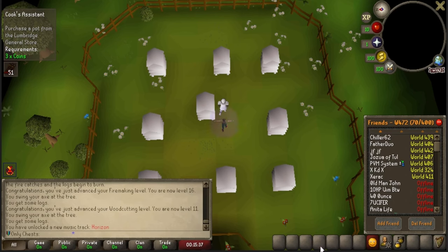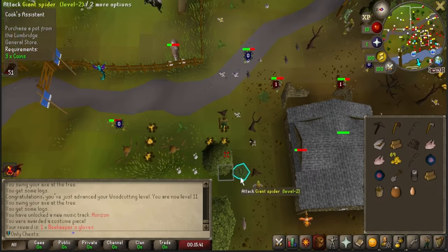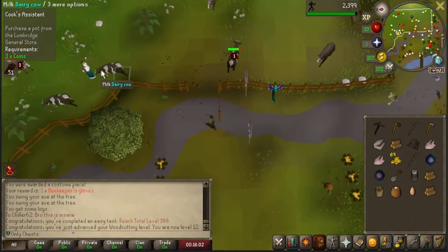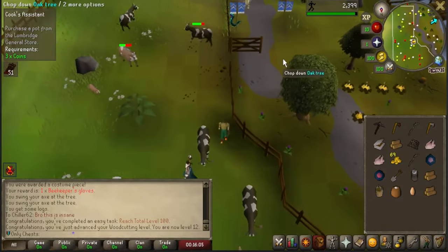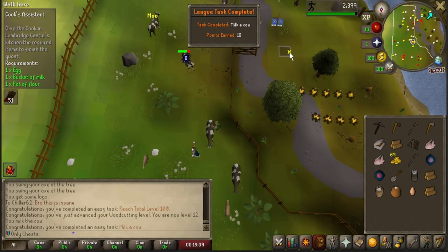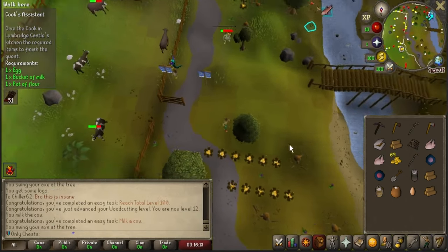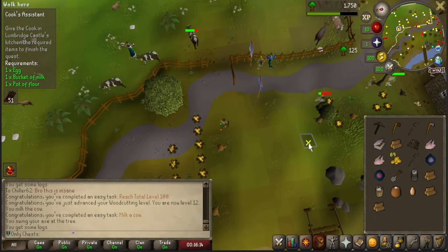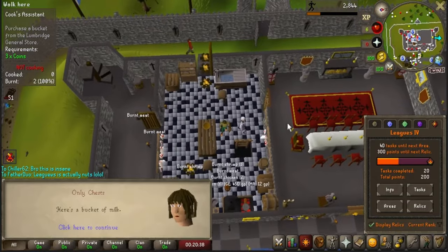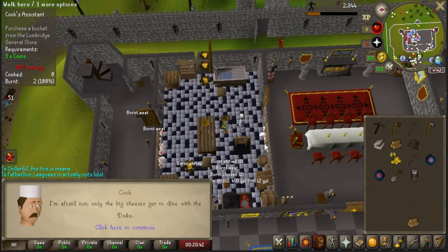I know there is one task to equip a frog mask, and we just reached 100 total level. I'm going to finish this quest and get 15 Firemaking because the trees over here are not being camped, which is super nice. We just milked another cow for 15. I'm going to get 15 Woodcutting — I already have 15 Firemaking but I need it to chop down some oak logs. Turning in Cook's Assistant, we already have 20 tasks completed and 200 task points.